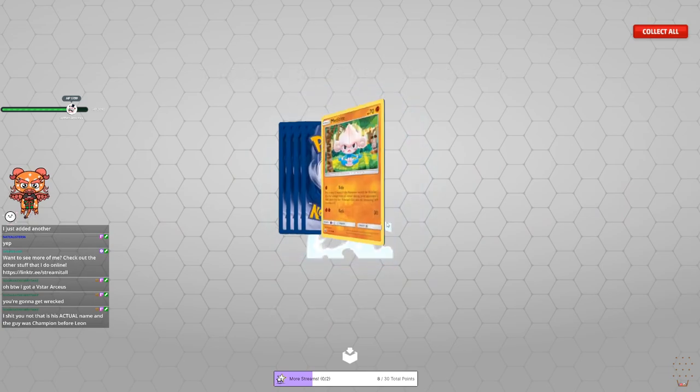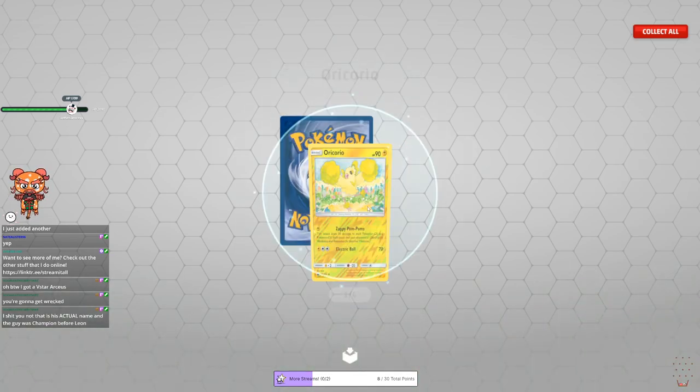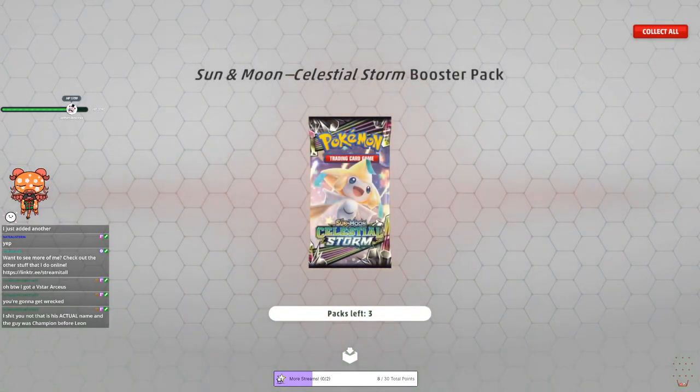Celestial Storm booster pack, okay. Meditite. Sneasel. Bill's Maintenance. Oricorio. And a holo Delcatty — cool holo on it.